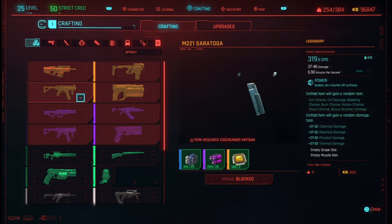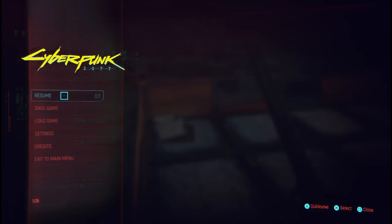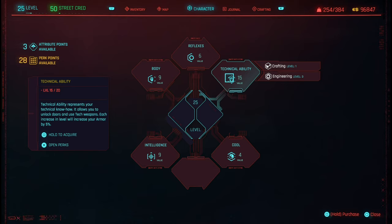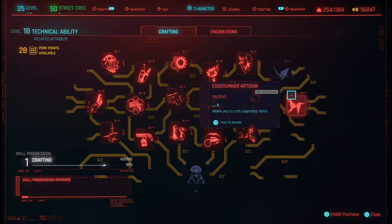To craft these weapons, head over to the start menu and quick save. Then head over to your Technical Ability and upgrade that to 18.